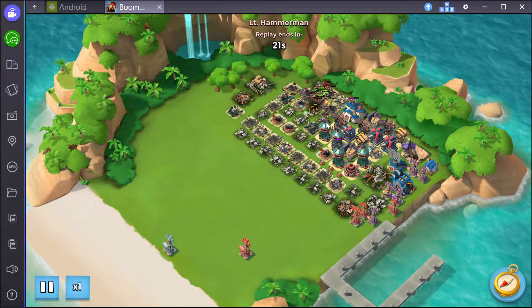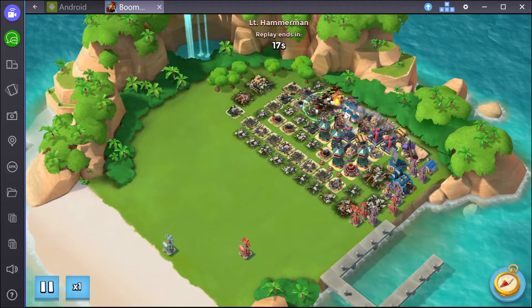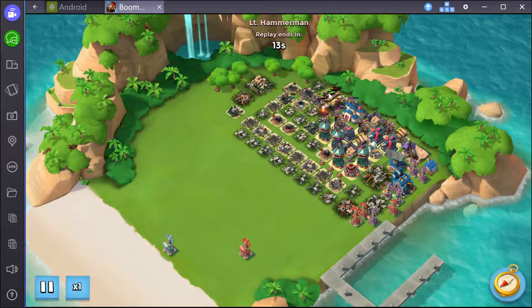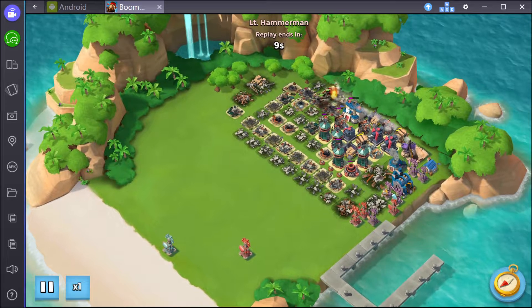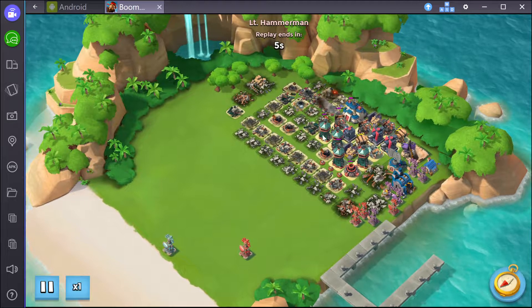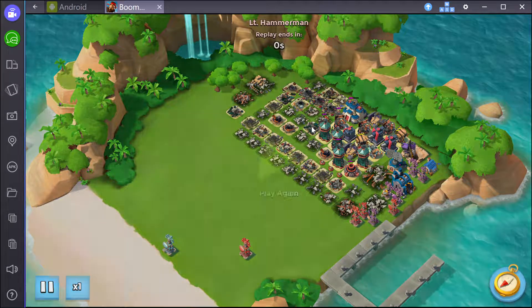You guys can try the same setup. Just watch the end here — two rocket launchers and the shock launcher on it at the same time makes it pretty hard for them to take off the HQ at that point. And then once they start going, they're all gone. So there you go, that's Hammerman 6 for today, February 13th.